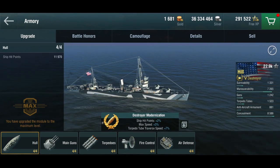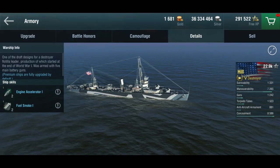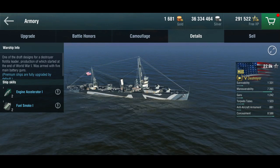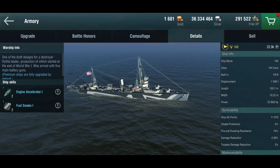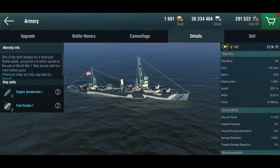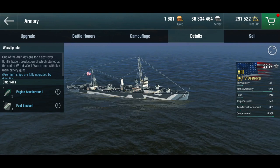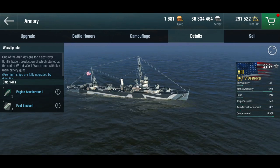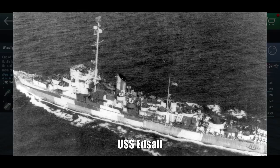There's a bit of confusion here on my part, because if we look at the actual description in-game, it says this was a draft design for a destroyer flotilla leader at the end of World War One, built in 1918, Hill class. I haven't really been able to find any information about this outside of Wargaming's own description, and the USS Hill I did find is a very different ship — an Edsall-class escort with 76mm guns, one torpedo launcher, and mostly for anti-submarine warfare. Definitely not this ship.